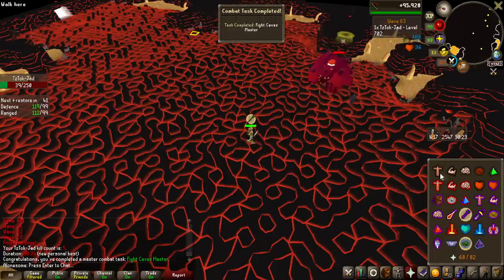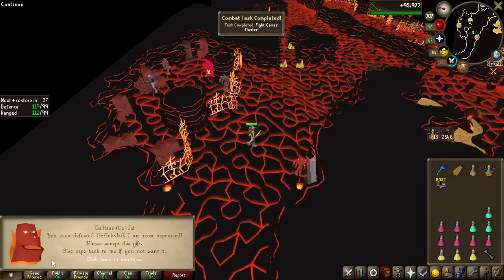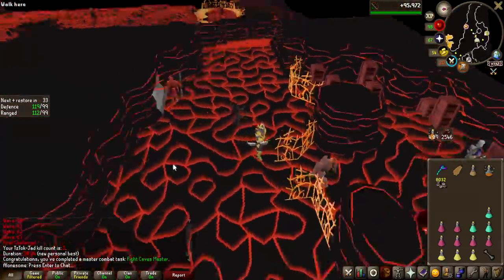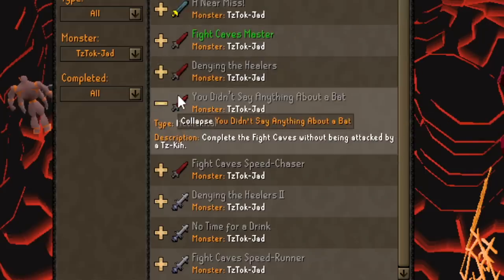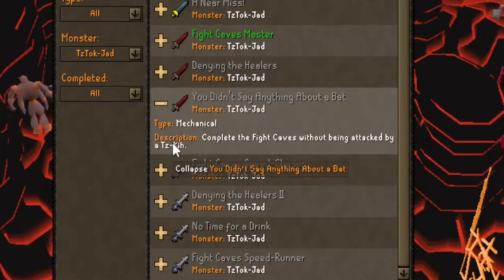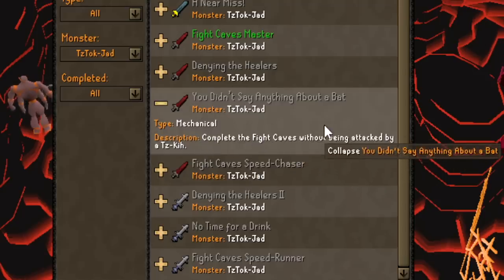An extremely fast run — 30 minutes and 24 seconds — and we also got a master combat task, which is 5 caves master. There could be some nice combat achievements to actually work towards while doing this grind. Just looking at some of these tasks, I think I can complete some of them in the next run — for example, never get hit by a bat. That is a pretty easy task for being a master task.